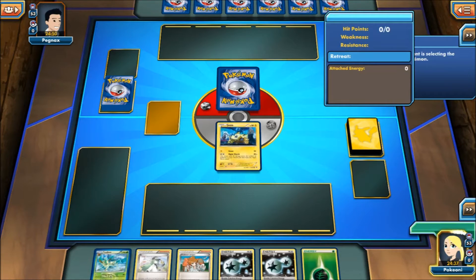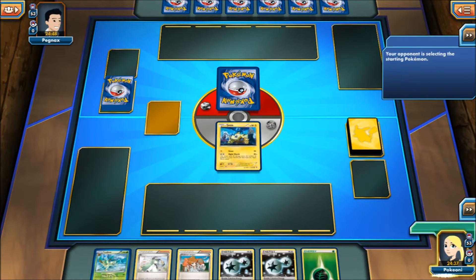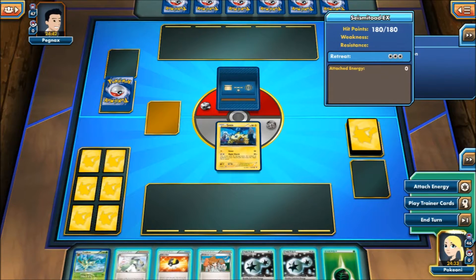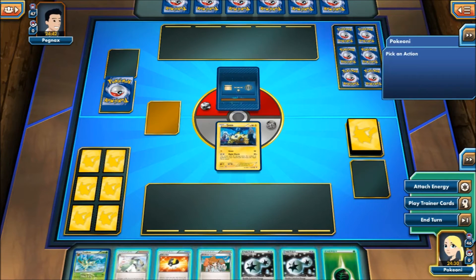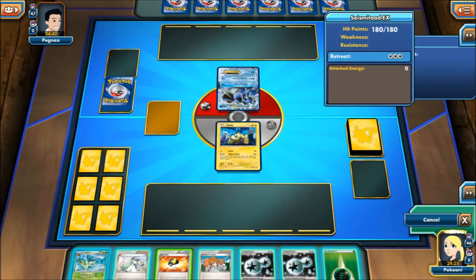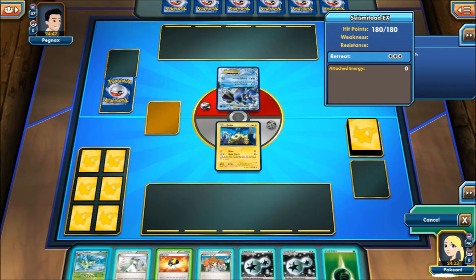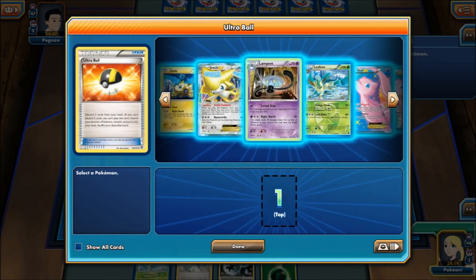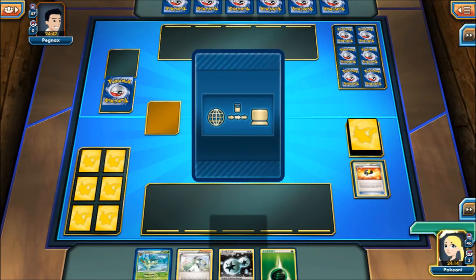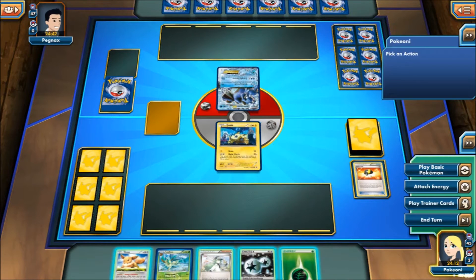Let's see what my opponent starts with. My computer's kind of being slow right now. Oh, a Seismitoad EX — this will be interesting. Seismitoad EX makes it kind of interesting because you can't play some trainer cards. So here we're going to discard a Juniper and a DCE. I know the DCE seems really bad to discard, but we're going to get a turn one Leafeon, which would be pretty nice — it kind of counters the whole Seismitoad EX thing.